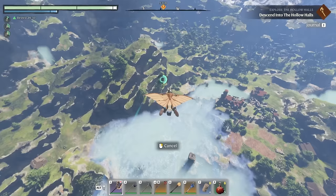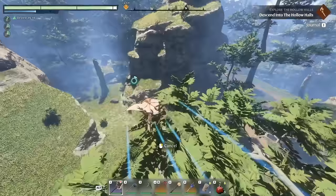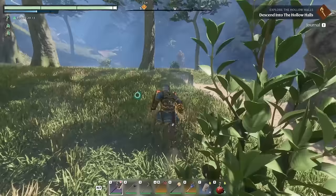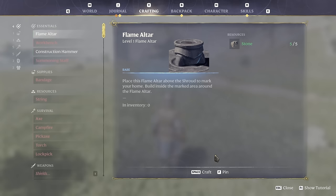This endgame glider is pretty sweet — you can go really far with it, although it doesn't look like I can go far enough. I'm pretty sure I've got to get to that cave up on the hill. We made it! Welcome to the Hollow Halls. I need to get some stone so I can build a flame altar up here — fortunately it doesn't take a whole lot.